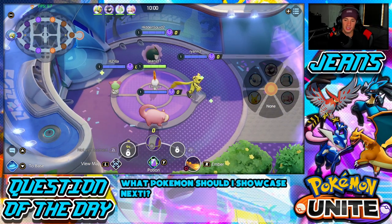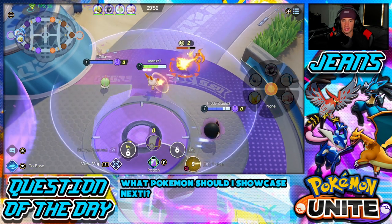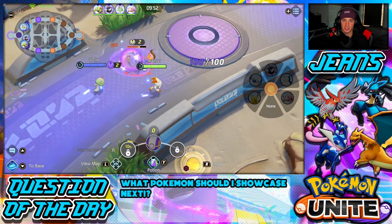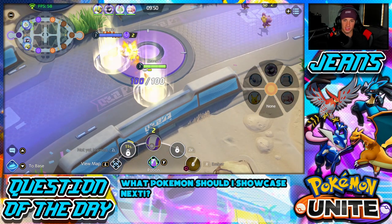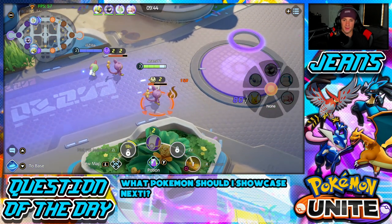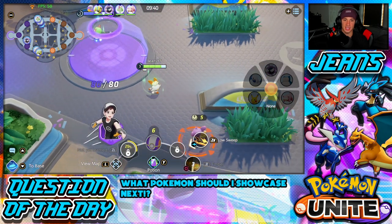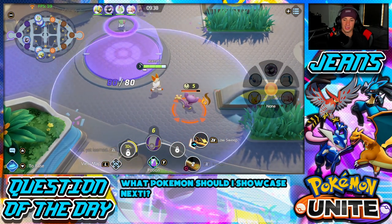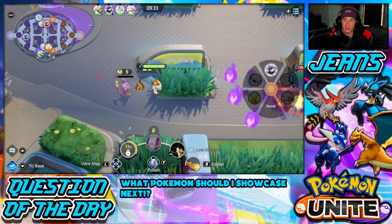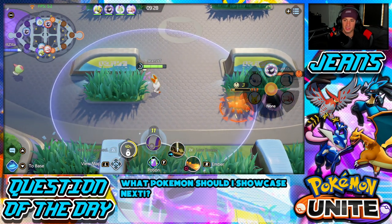Start off with Ember right away — click that right bumper, get Ember going, and throw some burns on Pokemon left and right. Gardevoir is rocking out with us which I really like. Getting a little bit of level up there, rocking out. Let's get these Aipoms down — burn on you. I got the KO. Got my Low Kick ready to go. Low Kick does a little damage when you slide into opposing Pokemon.